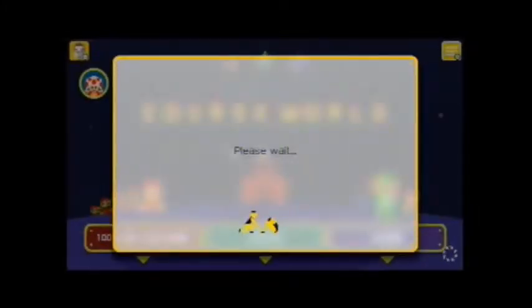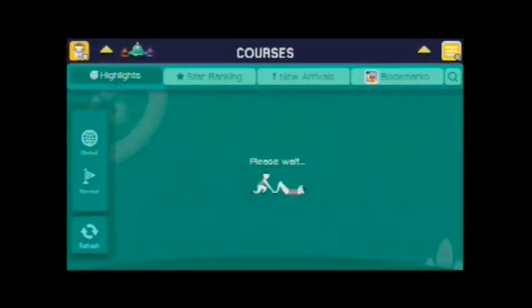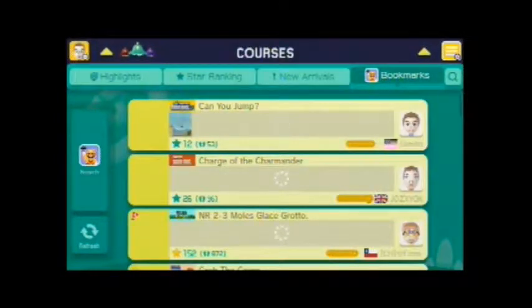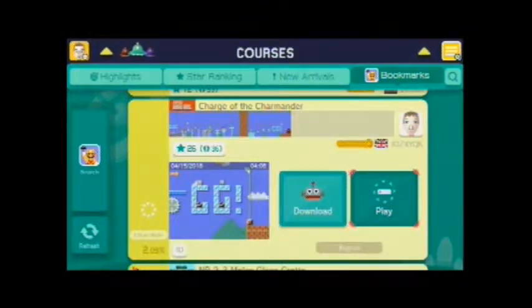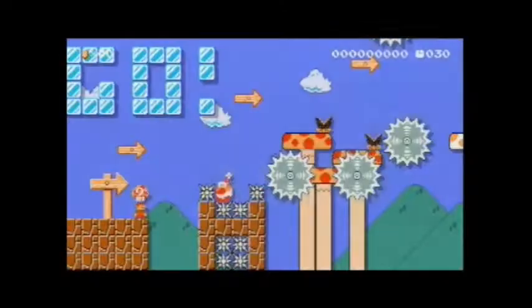I do have to admit, both the levels I'm gonna feature in this video were not submitted to me. The first level I'm gonna play is a Loss of Rosian level, and the level code he submitted in the comments came up as a 404 error — it said it wasn't found. So I just went through his levels and decided to play one I saw being played on a stream. I figured this level looks pretty fun, so I'm gonna try it myself! And this level is Charge of the Charmander! Which is pretty funny because I have a Squirtle-centric level I made a while back, and now I'm playing a Charmander-centric one.